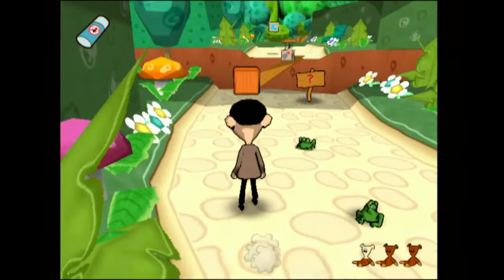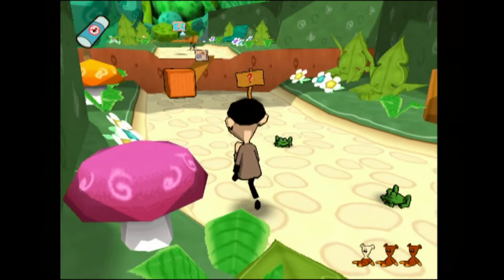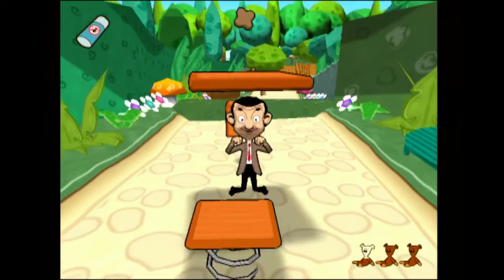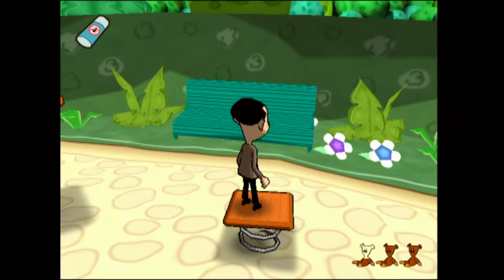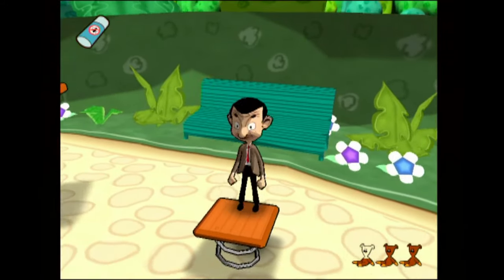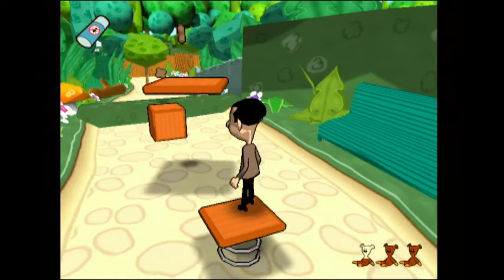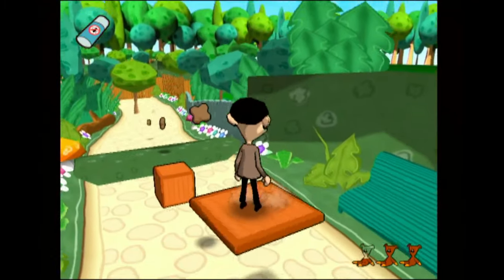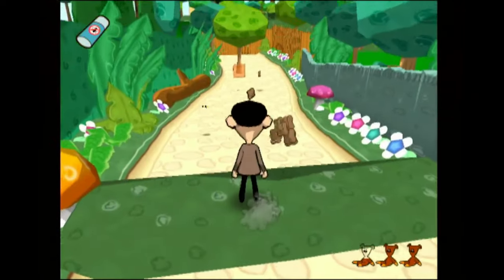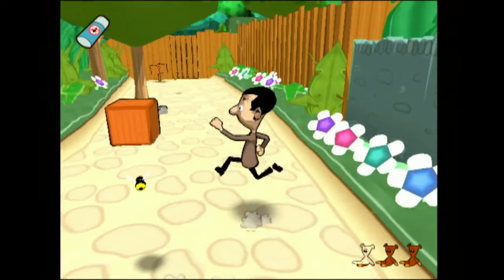What do the frogs even do? They literally just stand there and watch you. And then if you go near them... these jumping physics or whatever. Just terrible. Either that or my depth perception is off. Oh my God, the platform just knocked me to the side. I'm going to get onto it. Come on. Yes. What? I didn't even see that.